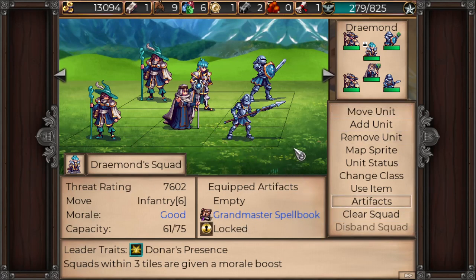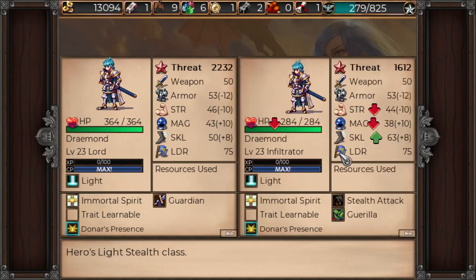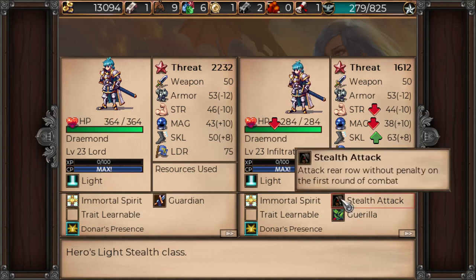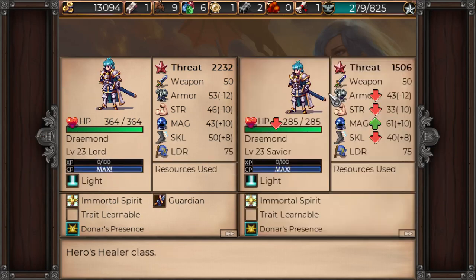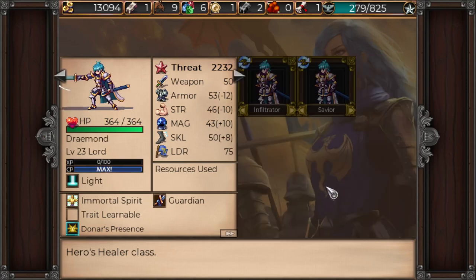This actually looks like us. First off, what did we get — new class? Lord. Infiltrator would be high skill. We have Donar's presence — squads within three tiles are given a morale boost. So we go instead of guardian. Stealth attack or gorilla — nope. Savior — this will be like our healer style. I'm quite happy with lord.